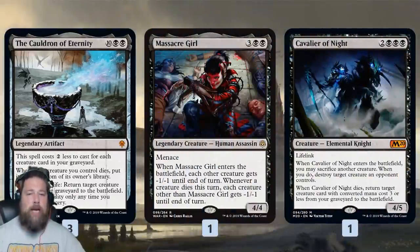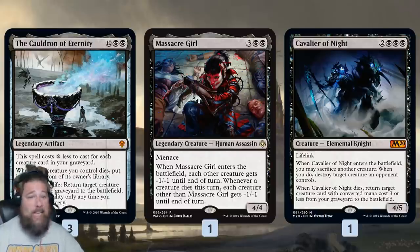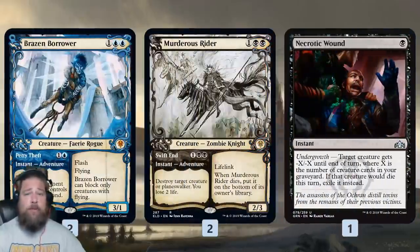We also have removal-oriented reanimation targets. If our opponent has something going on and we don't have an Agent of Treachery, we can reanimate Cavalier of Night, sacrifice another creature, destroy our opponent's best creature, and potentially get back a creature of converted mana cost 3 or less when it dies. Massacre Girl, on the other hand, sweeps the board against go-wide matchups — with a bunch of small creatures it's pretty much a Wrath that leaves behind a 4/4. Both these cards and the deck in general are fairly castable; while reanimating with the Cauldron is plan A, we can hard cast them for 5 mana and they're perfectly fine.